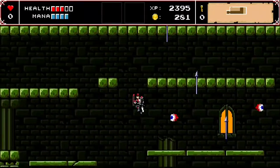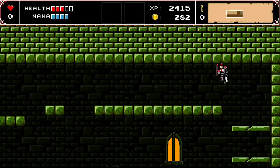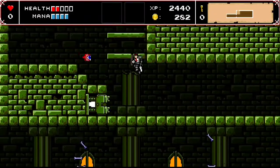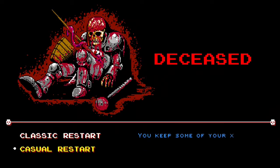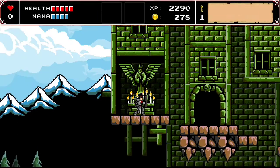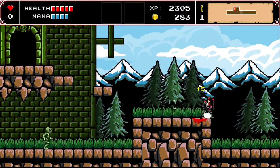The game definitely feels very much like Zelda 2 meets Castlevania, in the way that you have the towns and can talk to different people. So if I were trying to navigate here... I died. It's a very gory game. When you die, you have Classic Restart — like the good old days, you go back to your last save point and lose all your progress — or Casual Restart, where you keep some of your experience, but you won't be able to select Classic anymore. I'm going to go Classic Restart.